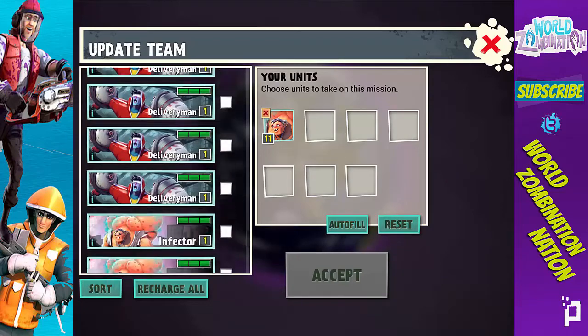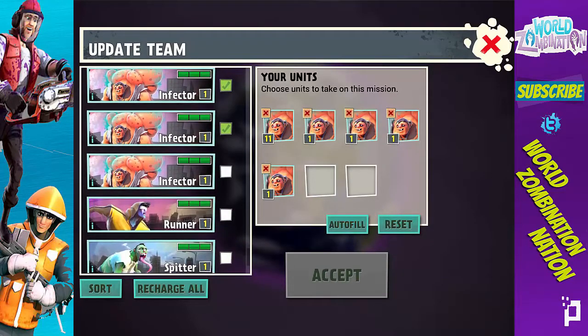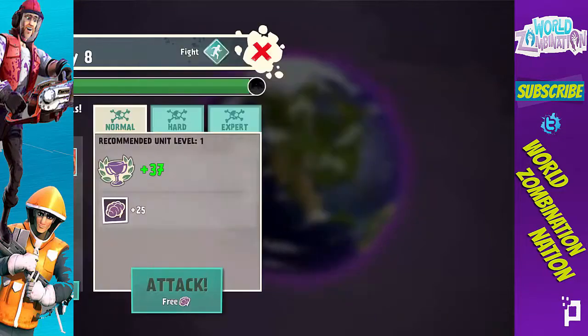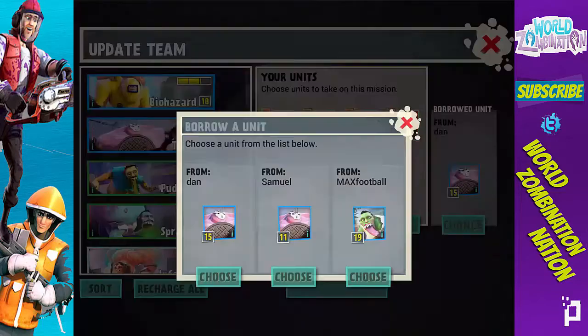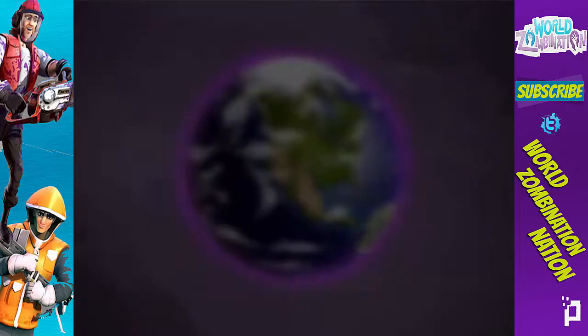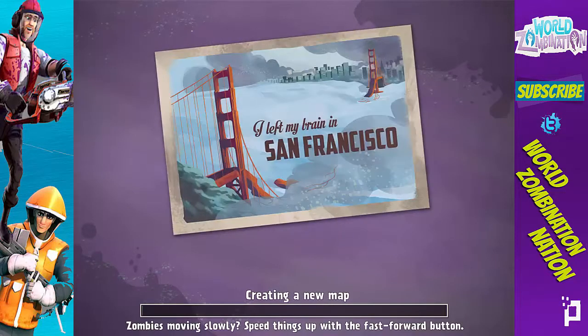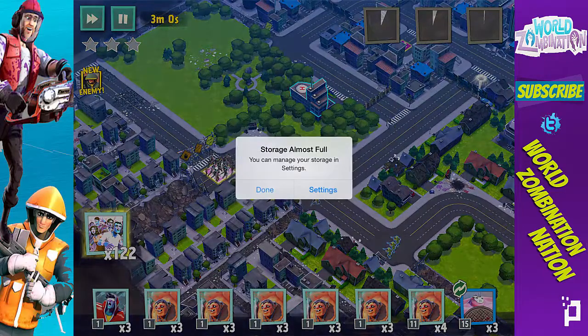It is the Infector! The Infector is my absolute favorite zombie troop by far, because I like building the most massive horde I can possibly build — I find so much joy in that. I'm going on Expert with this one because I feel my favorite troop can handle it. The main thing the Infector does is create more and more drones.